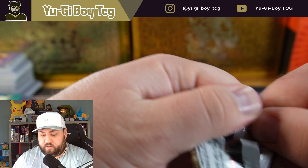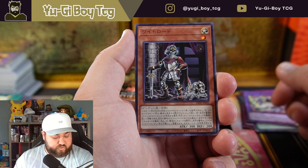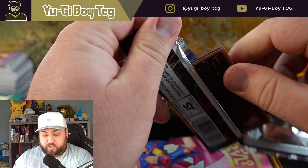Wait — Snake Eyes Diabellstar! That's a cool card. I just noticed that — that's probably an expensive card in English. The Gandora G the Dragon of Destruction — I know that's one of the cards. I really want to see what it looks like in person; it's the cover card.